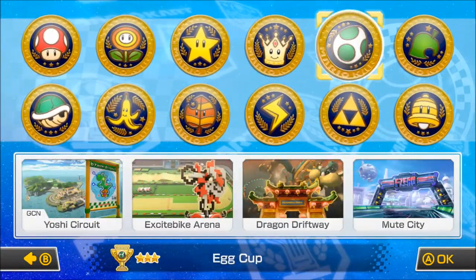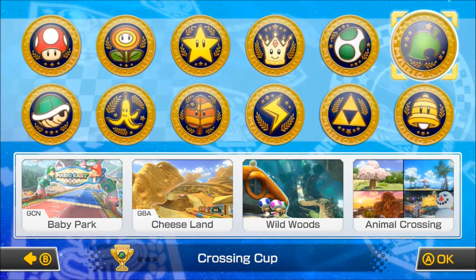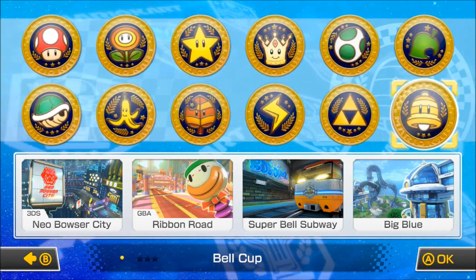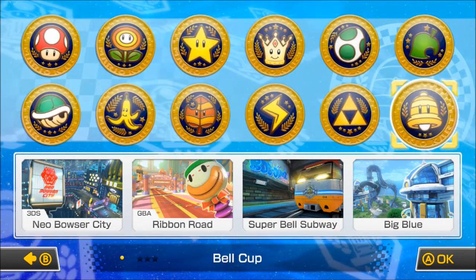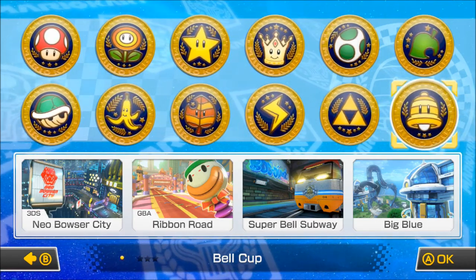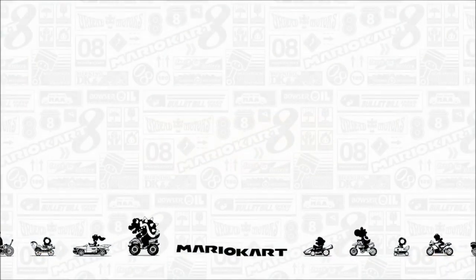It would make a lot more sense to go into the Crossing Cup as Villager, but instead we went with Cat Peach. You guys all saw how that went - not so well. And it would make more sense to have Cat Peach going to Bell Cup, but hey it really doesn't matter as long as we're showing off the DLC characters. So in Bell Cup we got Neo Bowser City from the 3DS, Ribbon Road from the Game Boy Advance, and then two new tracks: Super Bell Subway and Big Blue. Without further ado, let's get right into it.